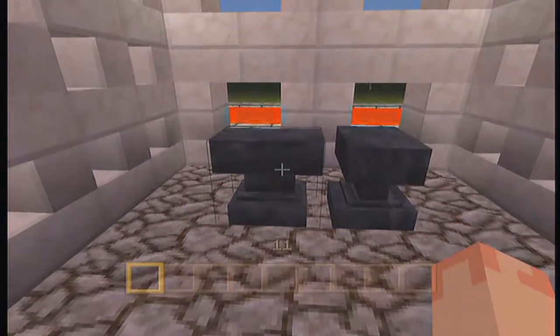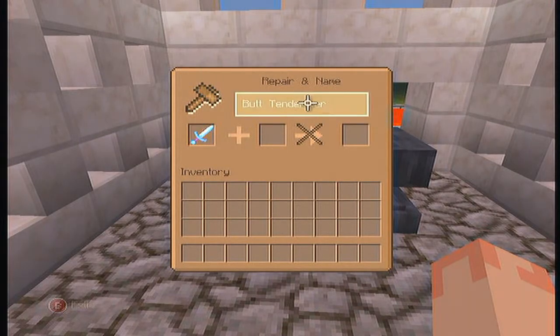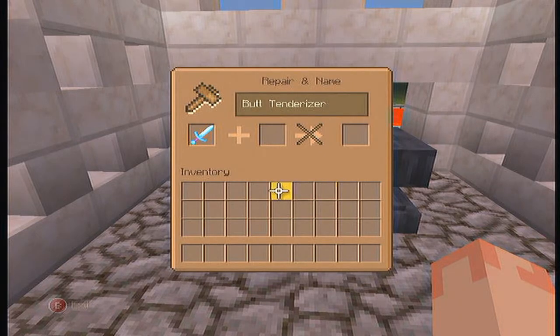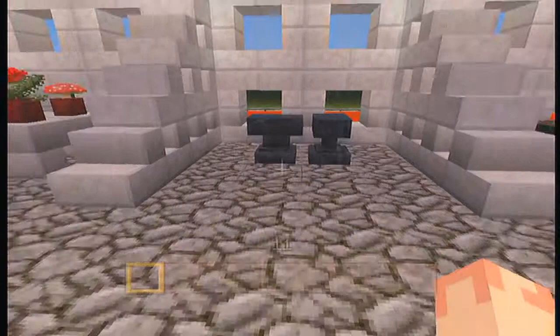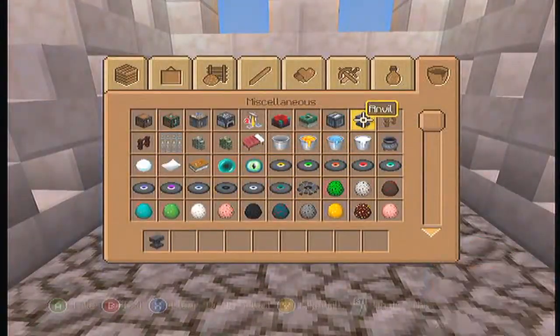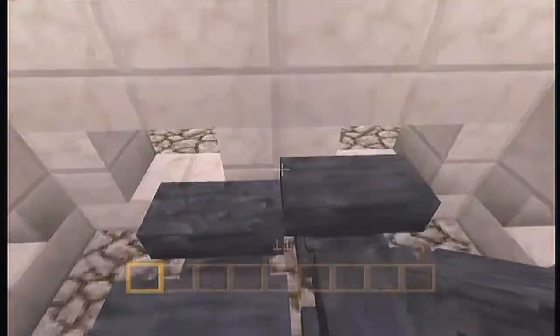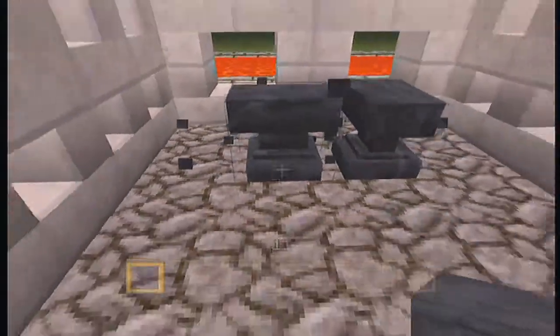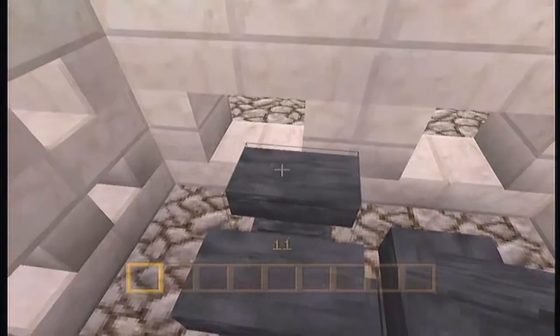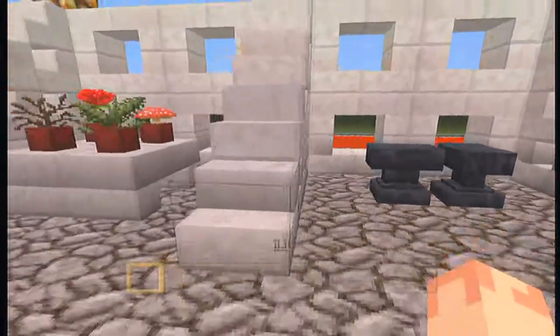The next thing we've got here is the Anvil. The Anvil's been added. I call this the 'finally update,' because there's so many things in this update that you go 'finally' when you see it. Gravity — boom! It freaking falls due to gravity. That's so freaking awesome. You can drop it on creepers and plants and stuff. That's pretty comical.